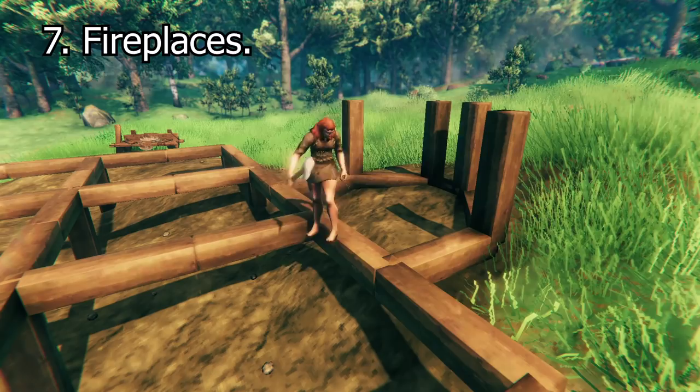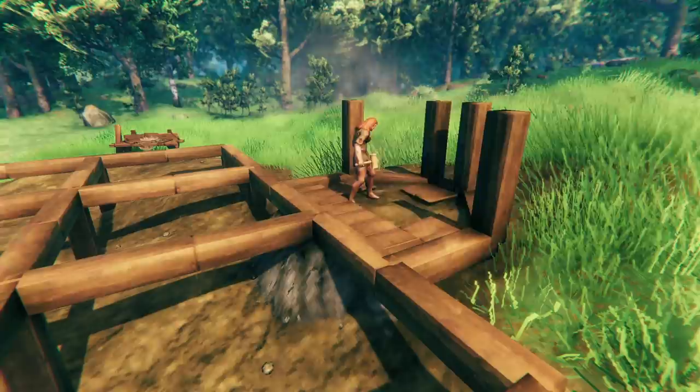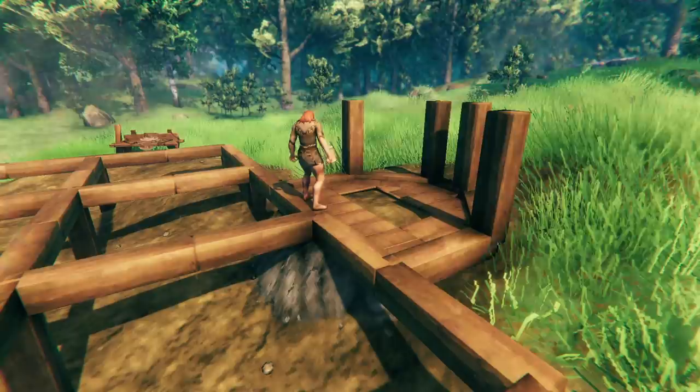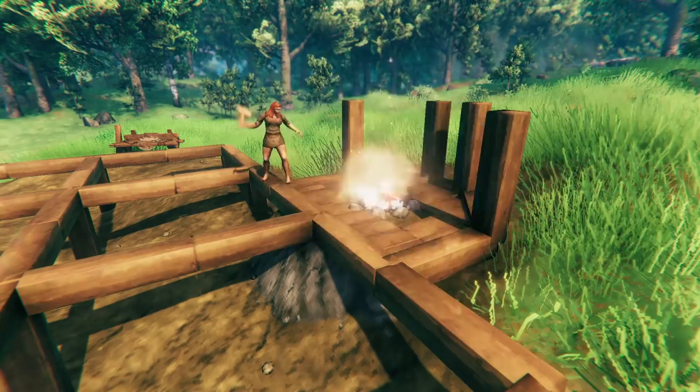So, fireplaces. You can't place fire on wood — I wonder why that is. So what you have to do instead is create a designated fire pit spot. Dig out an area with no wooden floors and you'll be able to place a fire. I like to do this against the side of a wall to make a focal point, but more importantly it helps with the following.